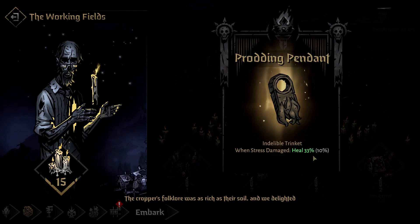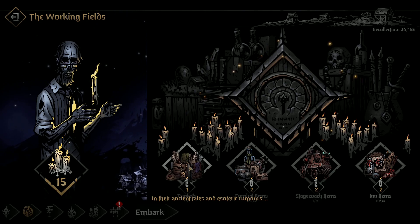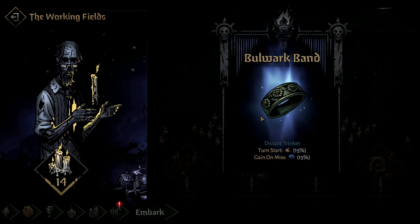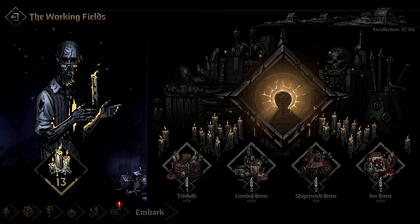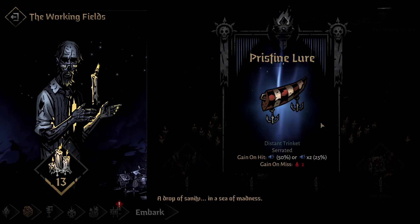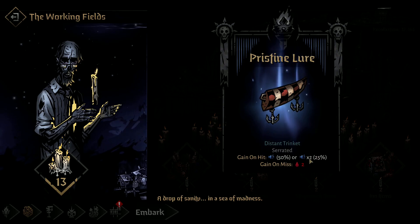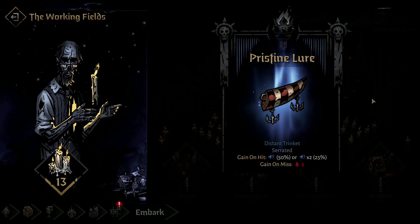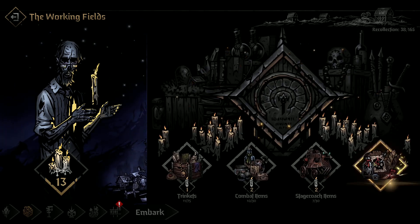Trinkets are always nice. When stress damage, heal 33% — wow, okay. That would have been very good in that first part of that fight. Not... you didn't really take that much damage though. It was really just the stress and those debuffs.